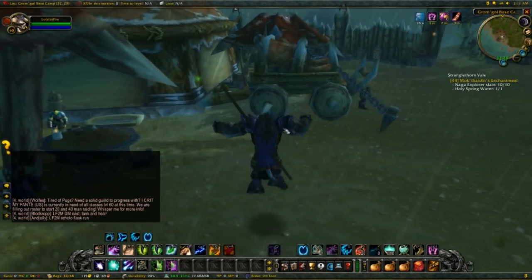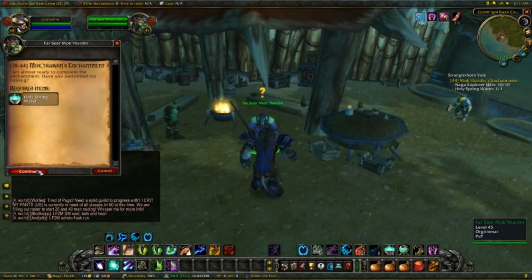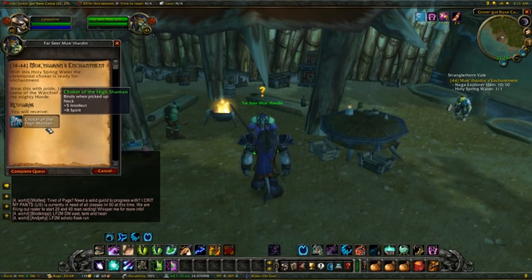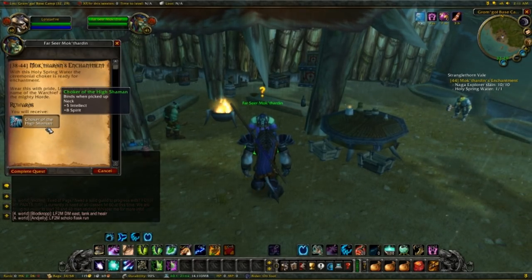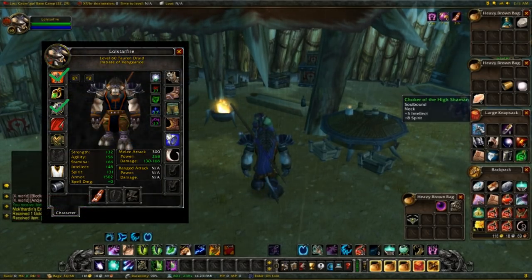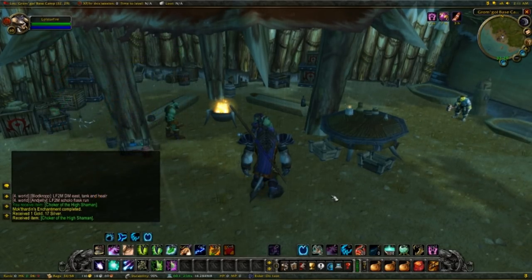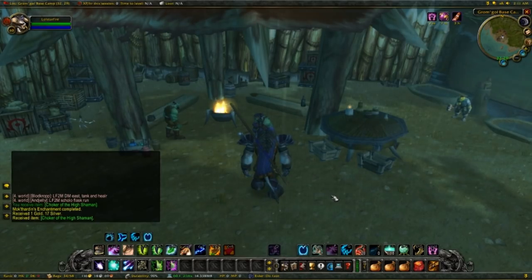We're back at Gromgol Base Camp and we got the quest completed. Let's hand it in and get our necklace. There you go — that's the Choker of the High Shaman: 5 Intellect, 8 Spirit. Nothing too fancy, but as of right now that's pretty much all we can get. I'm gonna complete that, and that's yet another item we can check off our gear list. I think it's time for the cloak.